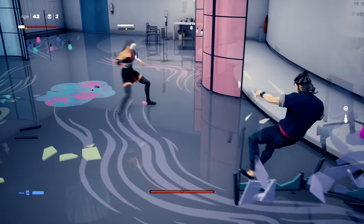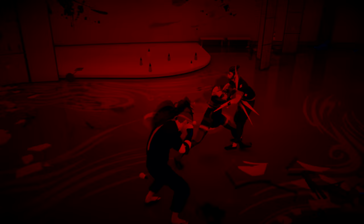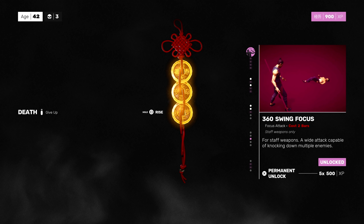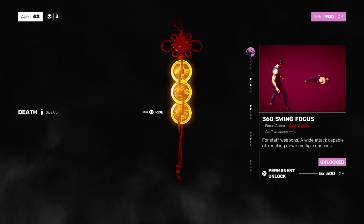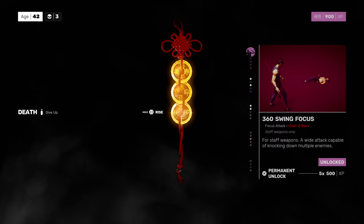They got those breakers. We took our first death. So these ladies - the lady and the guy, they got that breaker at the end which I have not figured out. Hold up - it says age 42. Wasn't I age 24? Look at that cheese - it says I'm age 42, but I was supposed to be 24 going into here. It said 24, but maybe it didn't load that save.